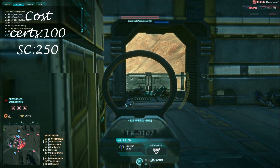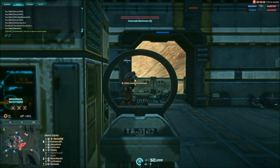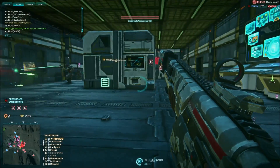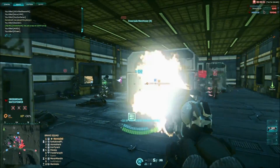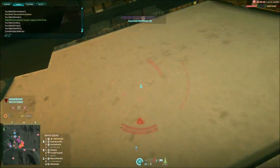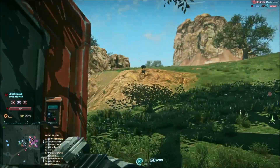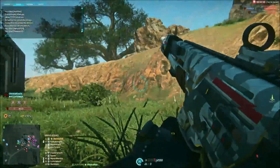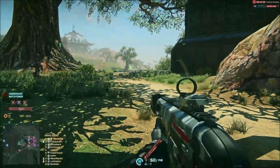This weapon comes in at a cost of 100 certs or 250 SC. It is clear from the outset that the MSWR is geared for a close quarters role. It has a fire rate of 750 rounds per minute — the highest of all the TR light machine guns, apart from the T9 CAW which equals this fire rate. The hip fire of this gun is what separates it in close quarters from the TR's other LMGs. Its hip fire is equal only to the T32 Bull and the NS15M, but they don't have the fire rate of the MSWR. The fire rate and hip fire accuracy allows users to throw a lot of lead downrange with quite good accuracy, making it an absolute beast in close quarters, allowing you to take out targets with relative ease.